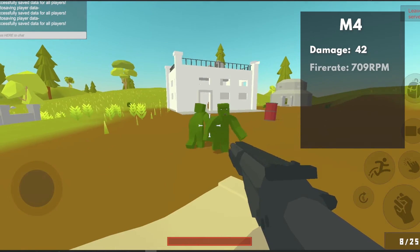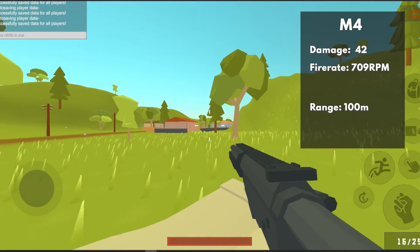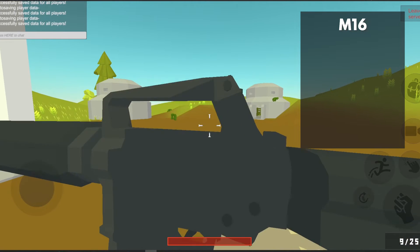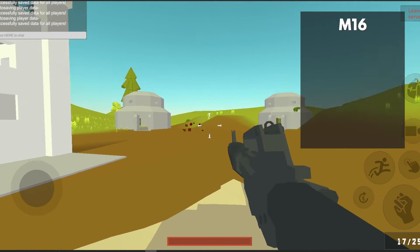The Glock. A very iconic pistol, in Unturned known as the Cobra. It deals 25 damage at a pretty good rate of 400 rounds per minute and a generous 20 bullet mag, also shooting at up to 100 meters away.